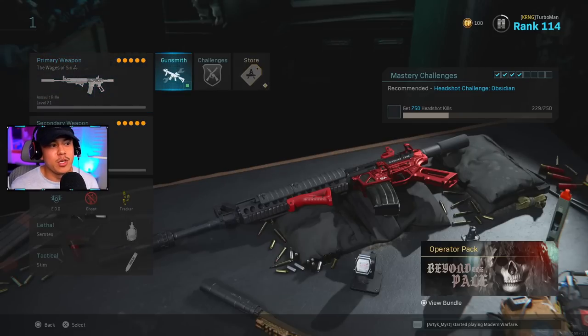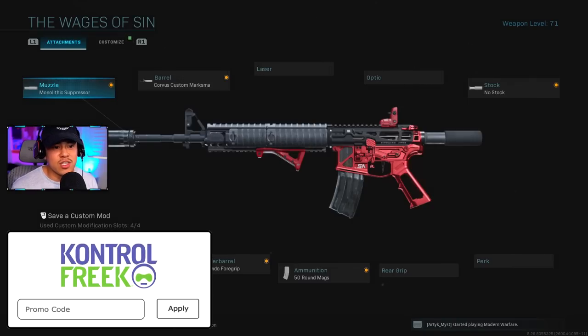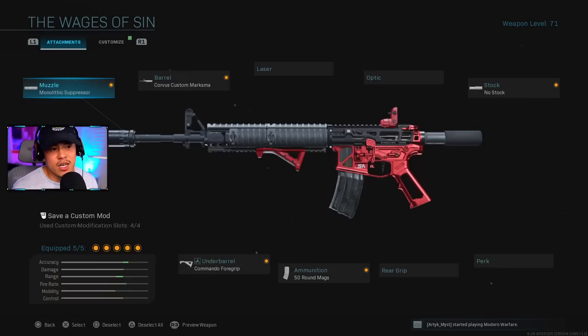For the first gun, we're going over the M4A1. This is the Wages of Sin skin, by the way — it gives you red tracers and I absolutely love it, probably my favorite M4 skin of all time besides the all-black one. For the muzzle, we're using the Monolithic Suppressor, Corvus Custom Marksman Barrel, and No Stock.